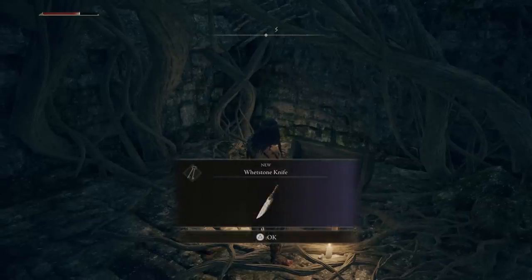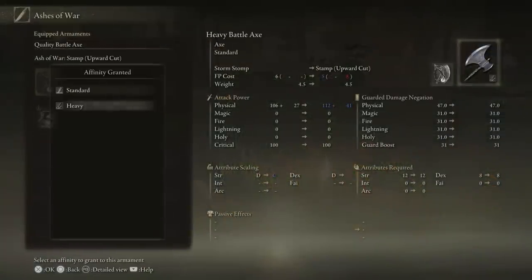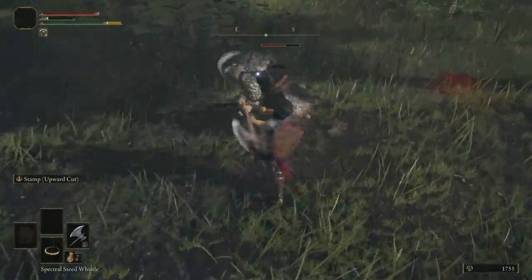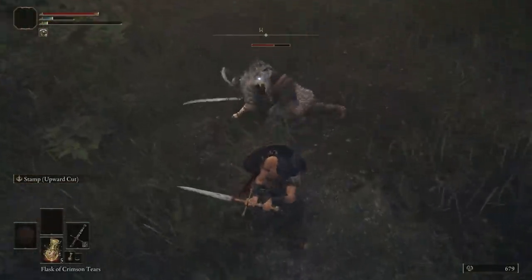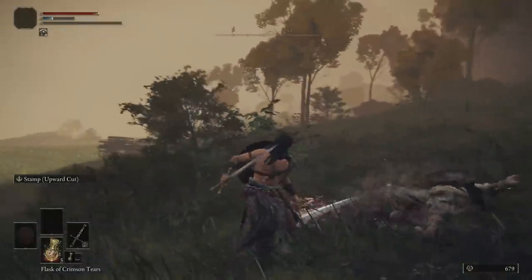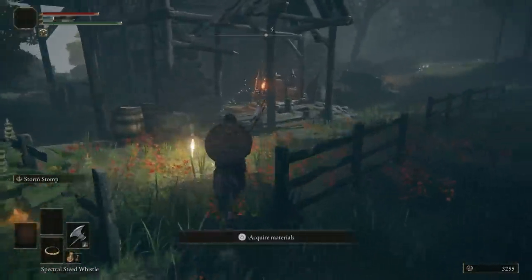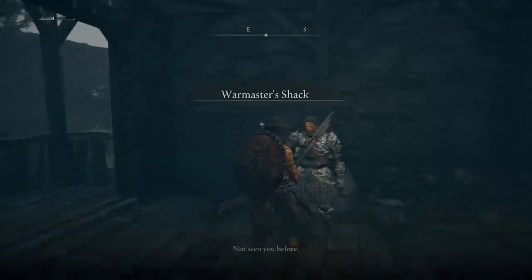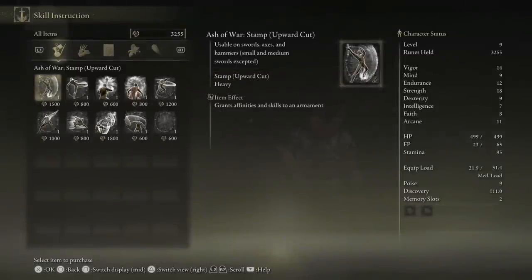The Whetstone Knife is the most important item here because it lets you apply and switch out Ashes of War on your weapons and shields. Think of these as special skills and affinities — they give you interesting new abilities or scale up certain stats. For example, a Heavy Ash of War scales up your strength at the detriment of dexterity. For some great early Ashes of War, head to the War Master's Shack on the north side of the forest area. The vendor Bernahl there will give you quite a few options, and personally I went with the one that provides an upward cut.